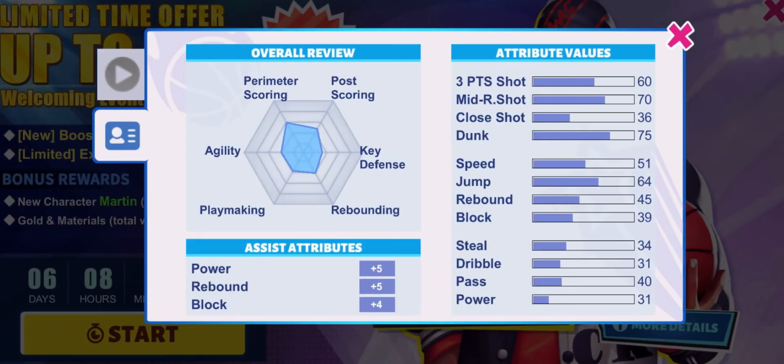Let's check out the stats. Okay, 60 mid free push shot, 70 mid-range shot, and 75 duck. I love those base stats — those base stats can make you one of the best small forwards in the game. All of them are really mid. Jump is a 64, which is a really nice jump. I was really surprised that he has a follow-up shot because his rebound is 45.